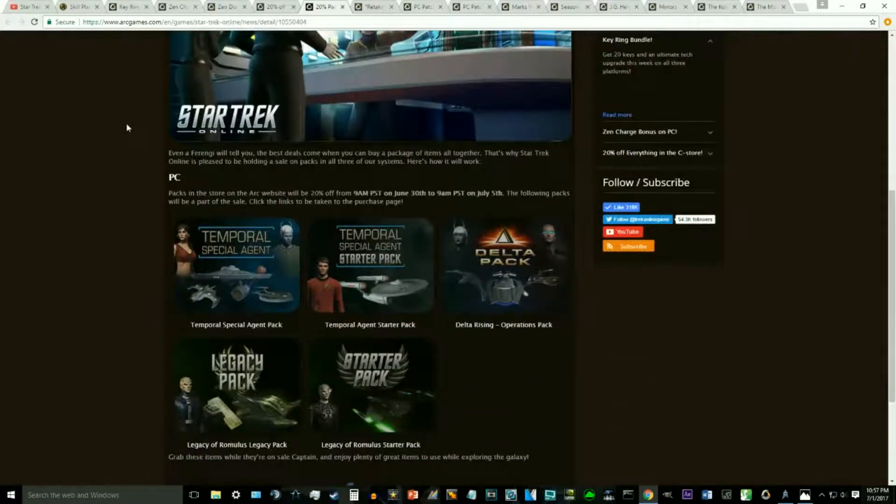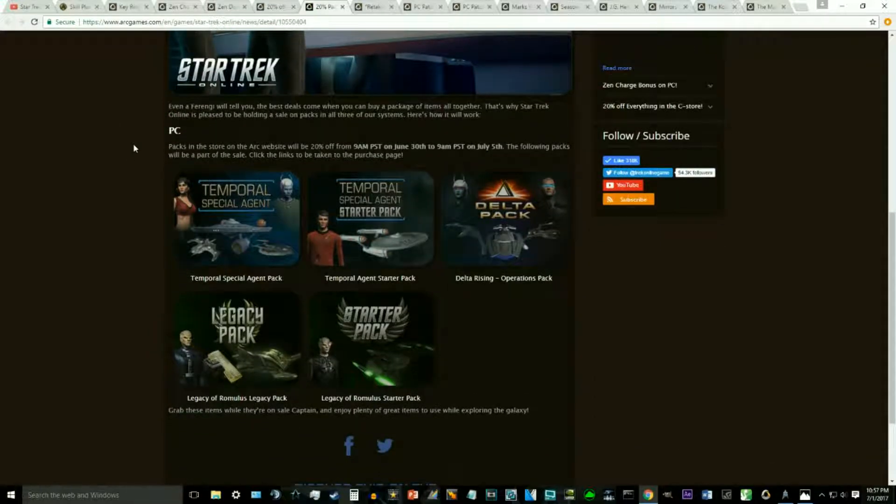As far as our PC pack sales go, this includes packs such as the Temporal Agent Starter Pack, the Big Giant Temporal Agent Pack, the Delta Rising Pack, the Legacy of Romulus Starter Pack, and the Big Giant Legacy of Romulus Pack. You have to purchase them through the ARC website in order to obtain the sale prices. The sale started on the 30th — Thursday — and runs until July the 5th. Some of these packs come with a pretty good bit of stuff, especially the Delta Pack, the Big Giant Temporal Agent Pack, and the Legacy of Romulus Pack.